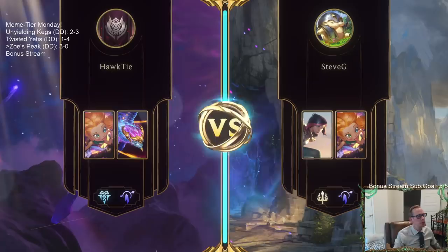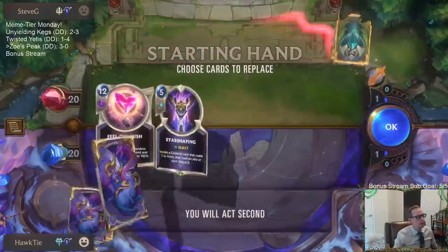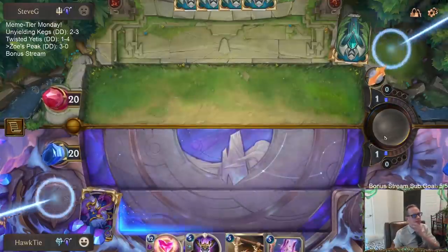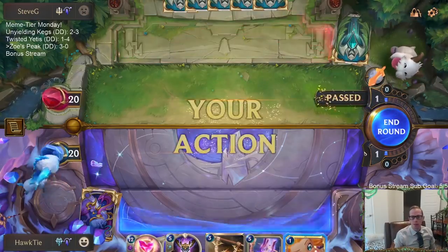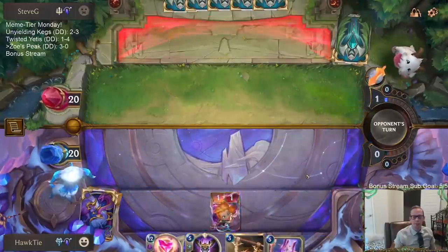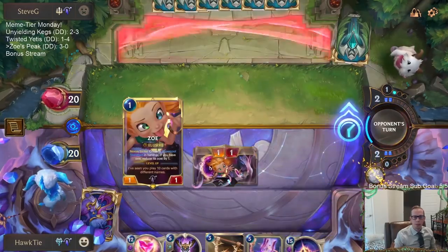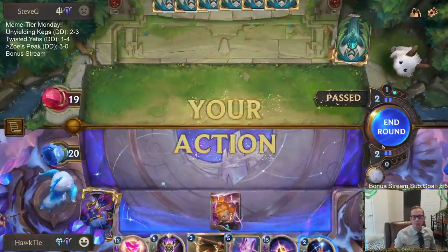Alright, Fiora Zoe — love the Targon's Peak. I like this hand for this matchup. We don't really want to throw a bunch of cheap units down in this matchup and give their Fiora fuel. But it's worth playing Zoe. We can look for some Equinoxes, some Silence, some stuff.